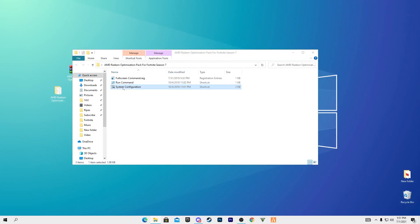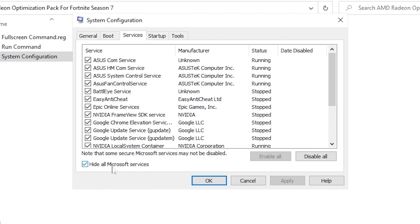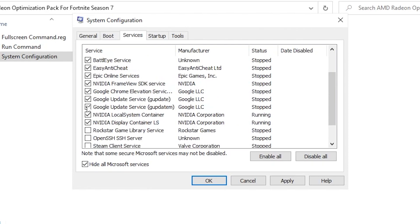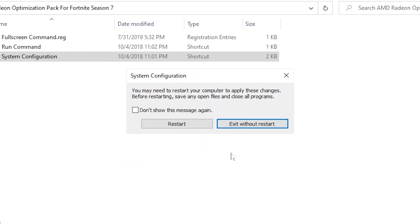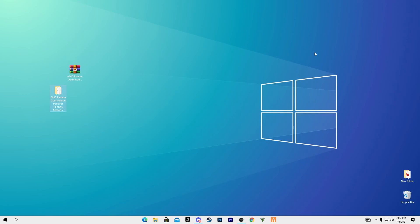Next, open the system configurations file — the same msconfig window will appear. Go to the Services section, check the box to hide all Microsoft services, then uncheck any services you don't use on your PC, such as TeamViewer, Steam, Rockstar Library, OpenSSH Server, and any other unused services. Simply disable or uncheck those boxes. After doing this, apply the settings and click OK.